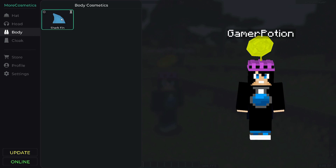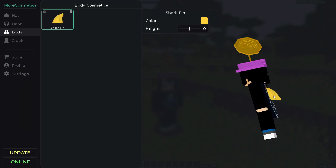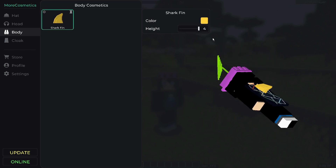On the body section we can get a shark fin, and we can change its color as well. As you can see, I have a shark fin on the back of my character, and we can also adjust its height — lowering or raising it.